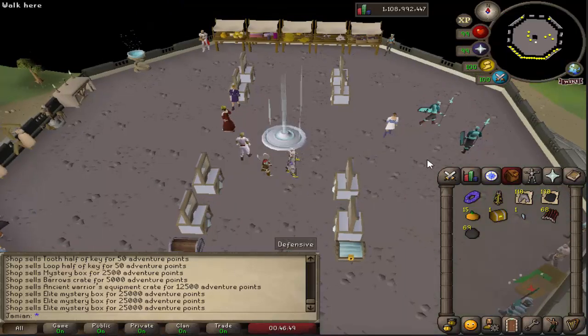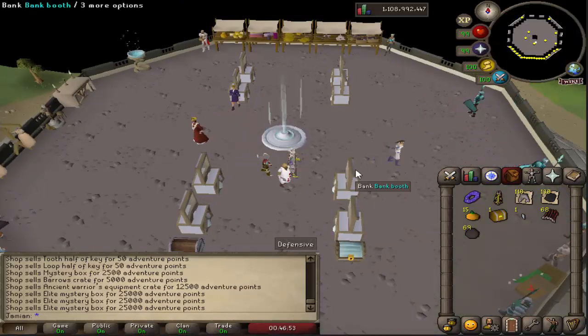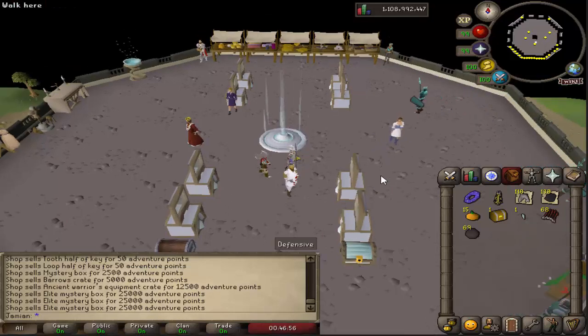I lowered the Vanguards' defenses. These are a monster found in the Chambers of Xeric, so if you do that content you should hopefully be able to kill those a lot easier. It was halved across all stages.